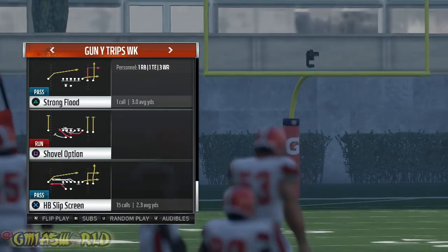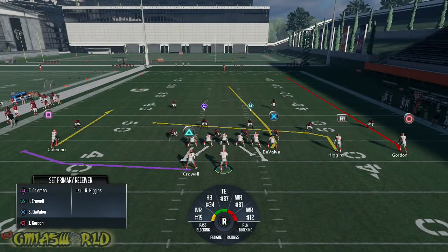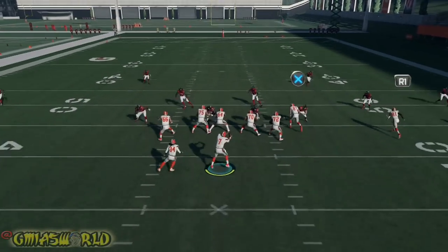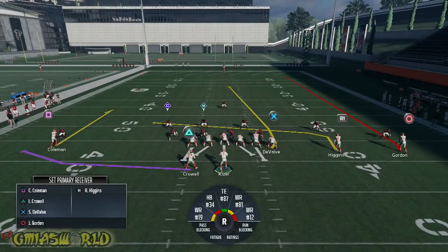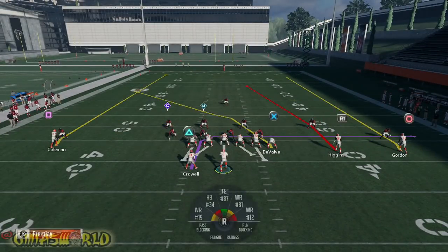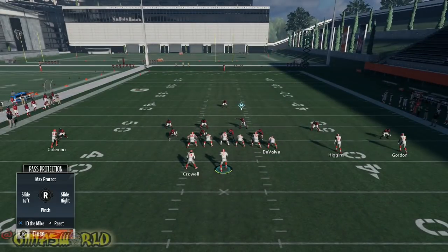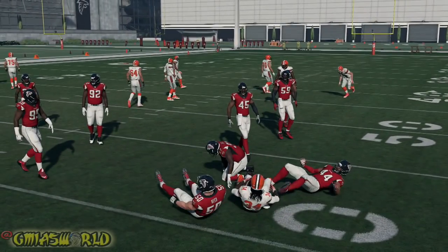We're going to come out with a play that's not in the audibles — let's say slot under, a random play. This is more of what I really run. Looking at this, it looks like cover two, so if you want to run the draw here, it's probably going to get you a decent amount of yards based on what's going on, if you have a decent hole blocking mechanic. These are the Browns, and with them being down, this is what I would do.